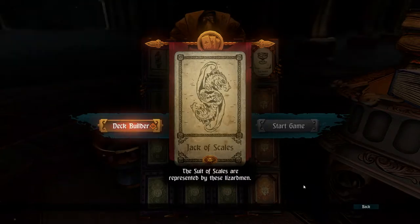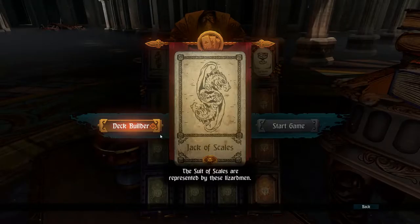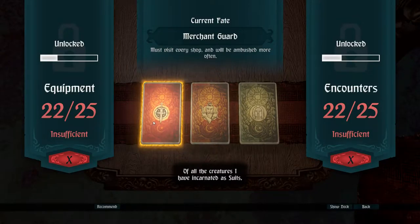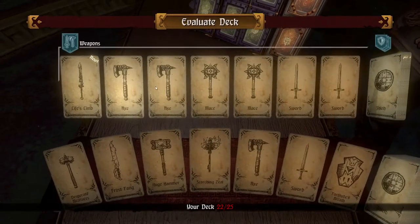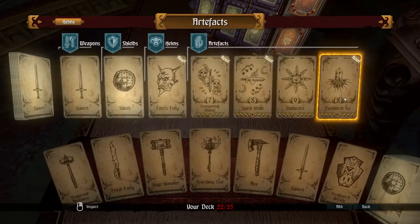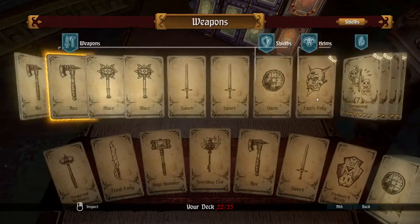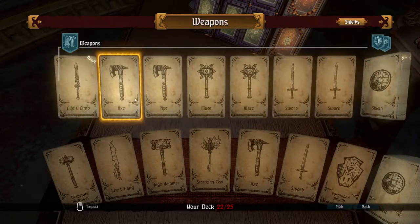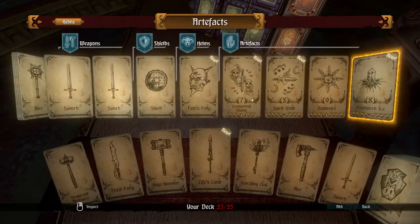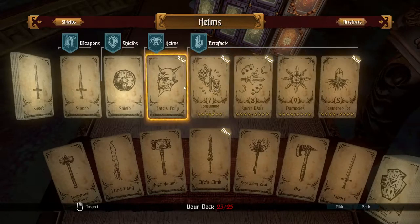The suit of scales is represented by lizard men — quiet, patient, lethally subtle, and coldly intelligent. The dealer says these please him the most. As you go along in the game and complete encounter cards, you get cards of your own and add them to your deck before the adventure. That's how you power up your character — you have a better chance of getting better items.